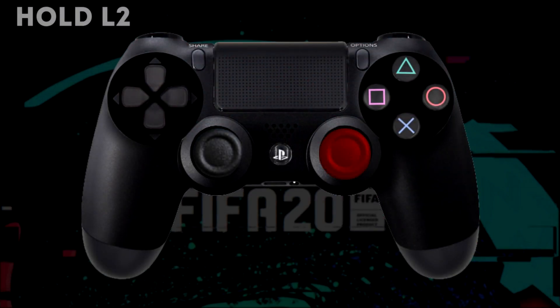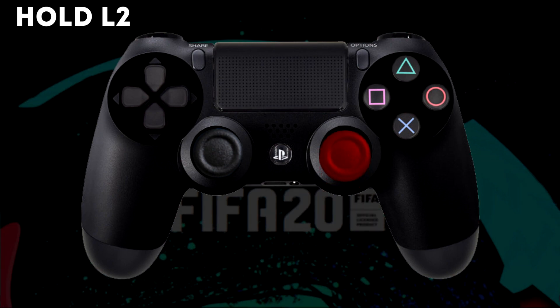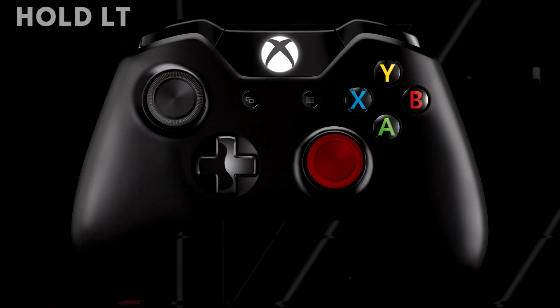The 3 touch roulette is done by holding L2 or LT and then moving the right analogue stick backwards and then in the direction you want to go.